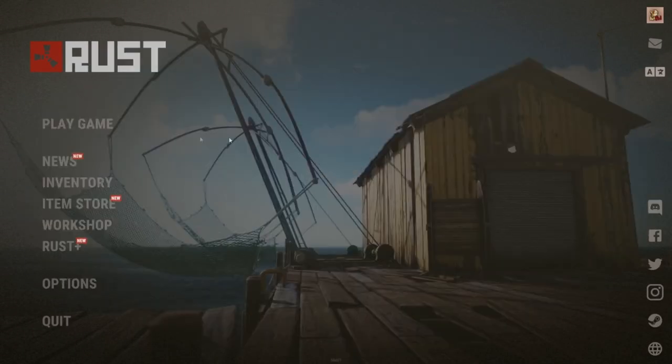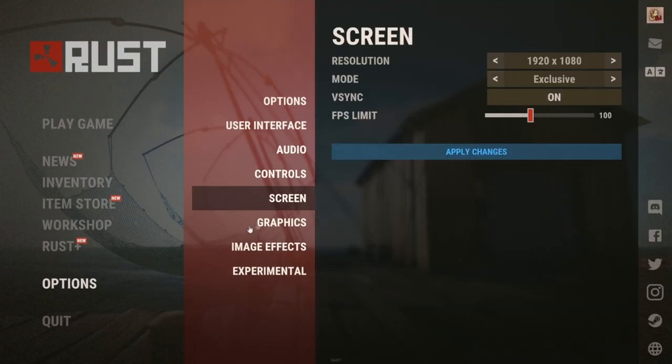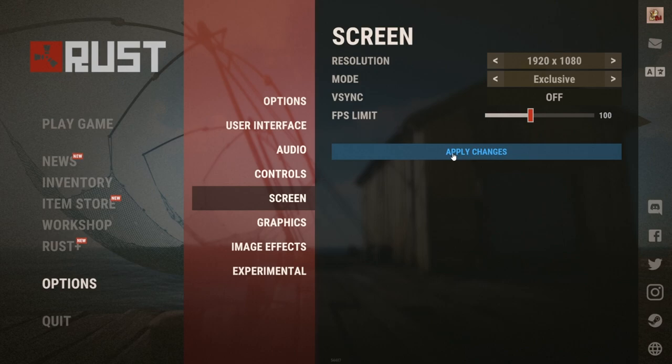Tip number one is turning off your V-Sync. If you don't know what V-Sync is, it helps with screen tearing but it can lower your FPS. Go into your options, go into your screen and turn that off.